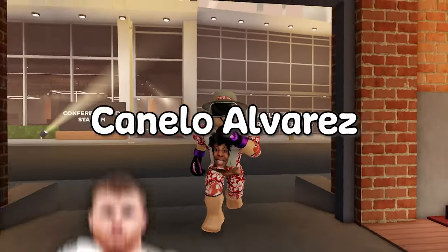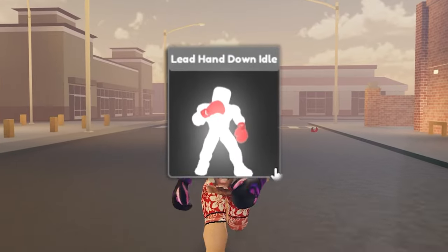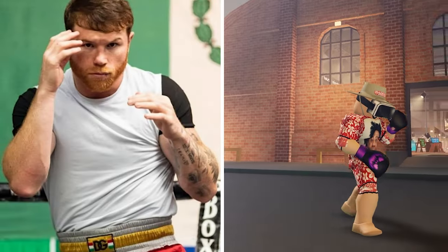Boxing Beta has just released the brand new Canelo Alvarez stance. This stance is called the lead hand down stance, but overall it's just the Canelo Alvarez stance.